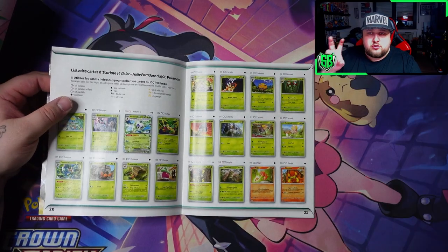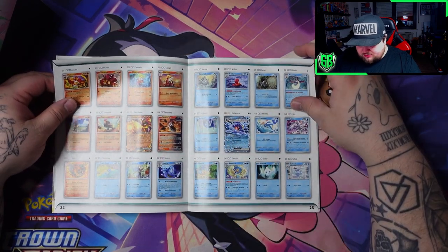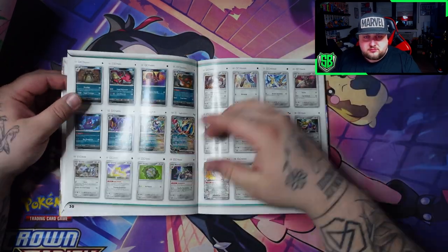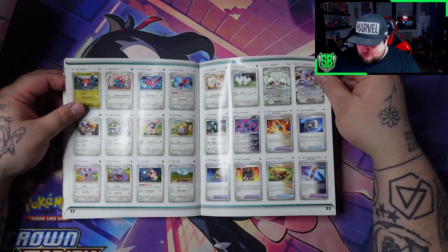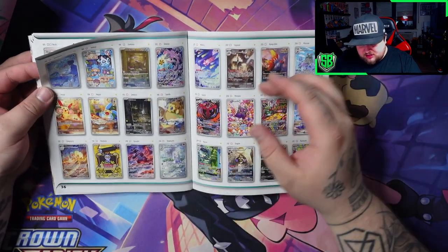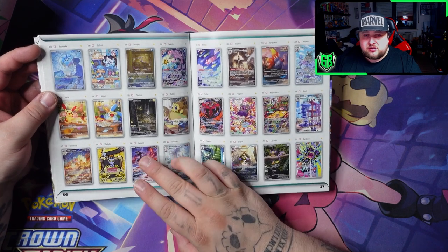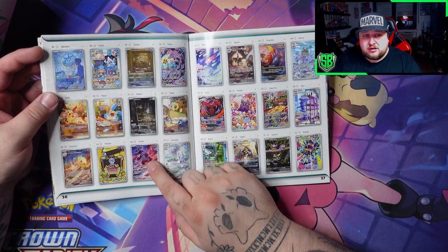So we got all the normal common cards including the EXs and stuff — plenty of cards. This set is huge. So there's the start of the special cards and look at this, we got Groudon in here which is amazing. I hope they bring out a Kyogre soon. I always want special cards for Groudon and Kyogre in this new era of Pokemon.